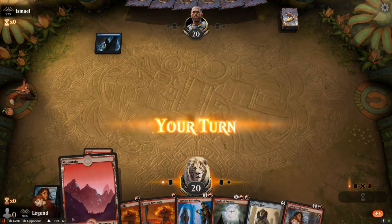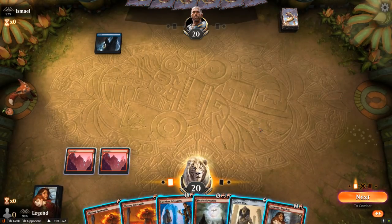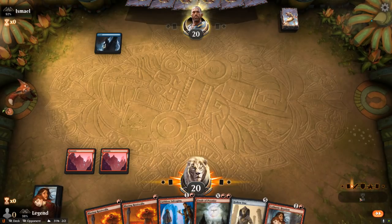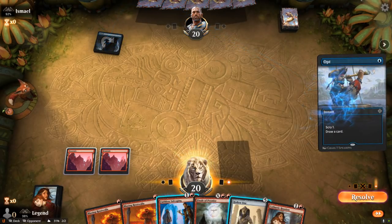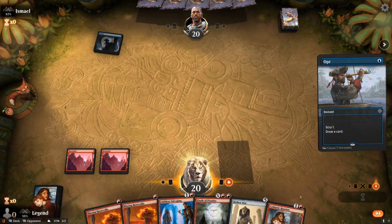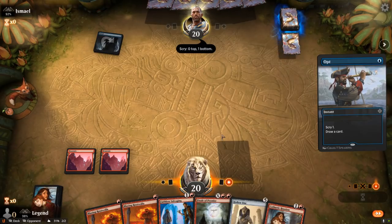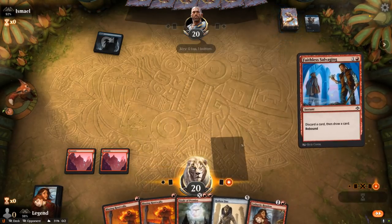Facing a blue deck. I could also Reunion, but I think I'll keep Reunion for next turn to maybe enable Hollow One and then go for the Salvaging, which we can play at instant speed. I'll let the Opt resolve but put a stop on end step so I can make sure I resolve the Salvaging in case my opponent is playing counterspells.